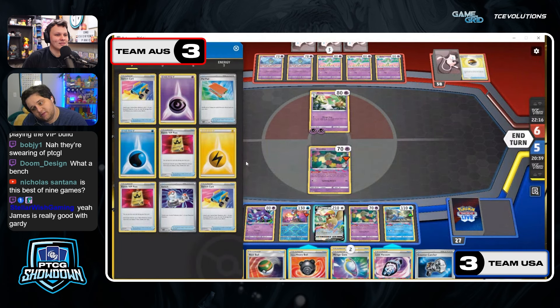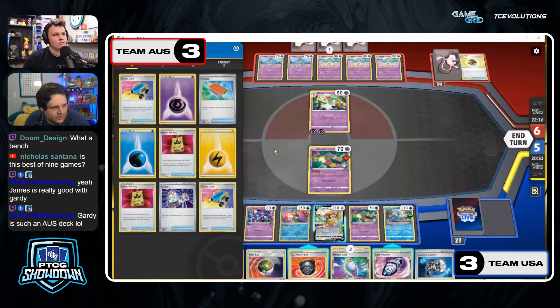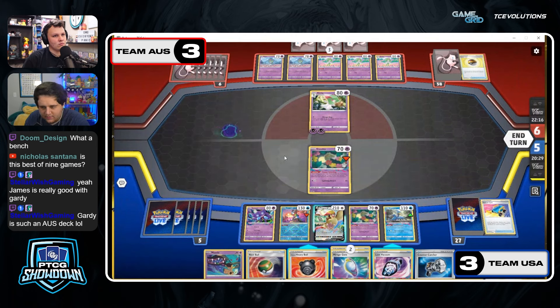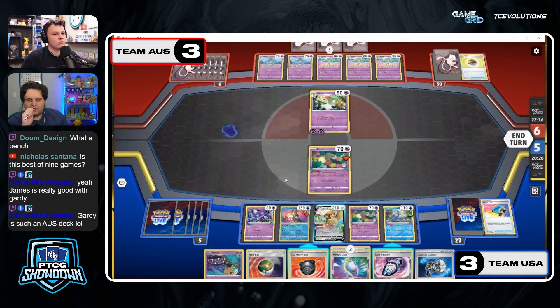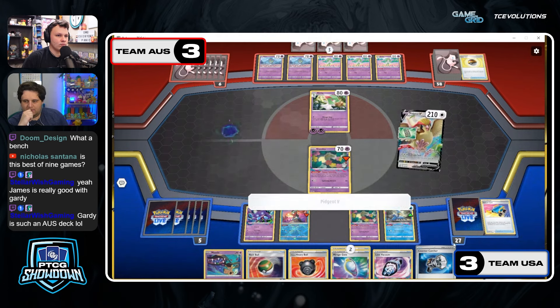Let's listen on the US side, see what they're cooking. 'Yeah, so we know Manaphy is prized — we don't have to Greninja this turn. Yeah, but we definitely want to. I think we like Colress more... we also know we prized a Colress so the odds we draw one off the thing... How do you guys feel? Make sure you don't Wing and use Star Alchemy. Yeah.'